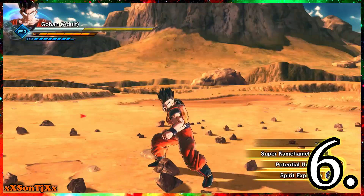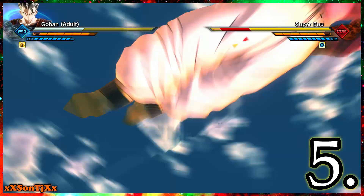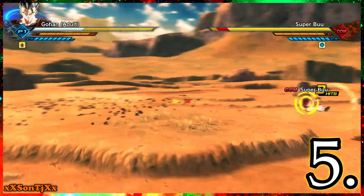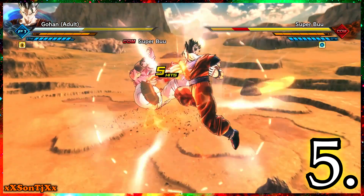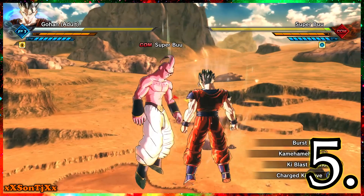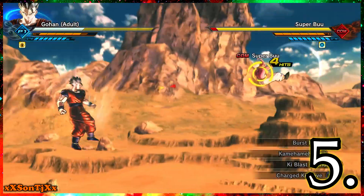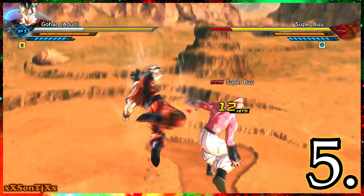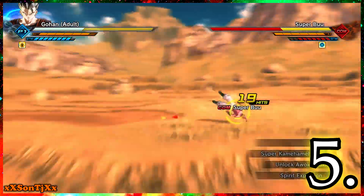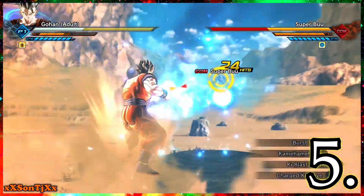Number 5 is Ultimate Gohan. This Gohan is amazing — his Potential Unleash is actually useful because it doesn't take as long as going Super Saiyan. To make all your combos safe, just use Burst Rush, which works with anything. If you get hit from the back it turns around, and you can do amazing combos with Kamehameha and Ki Blast Cannon. After a stamina break, just do two Super Kamehamehas and your opponent is damn near dead. This Gohan has great recovery with his combos — he's a beast.